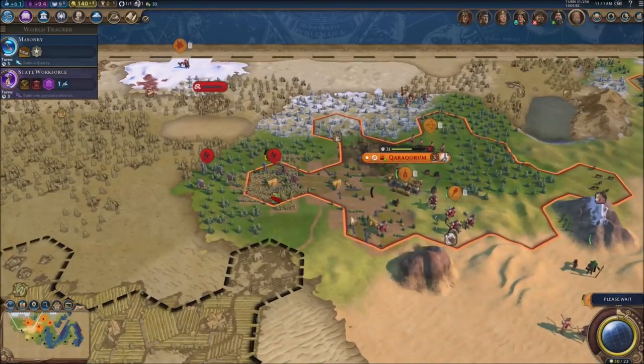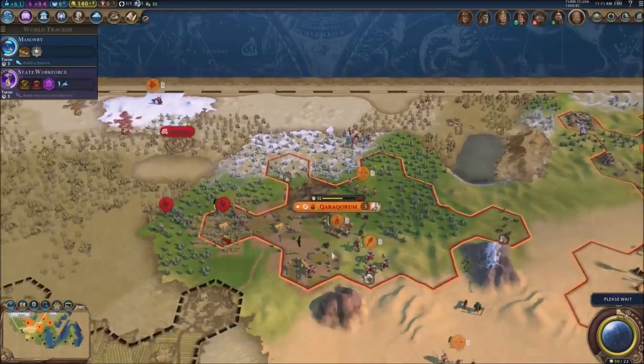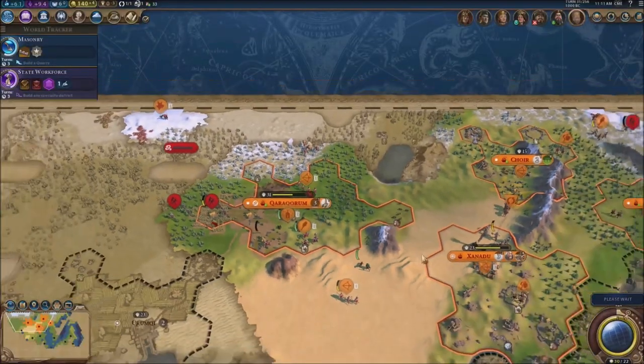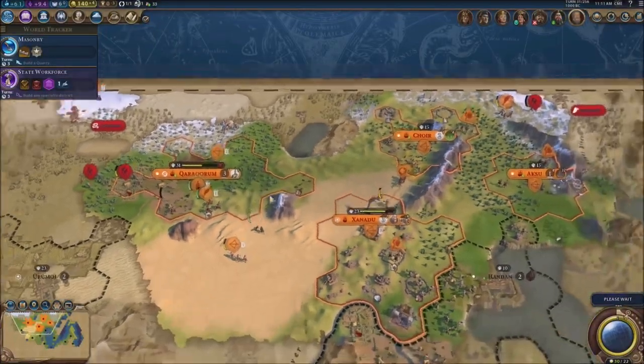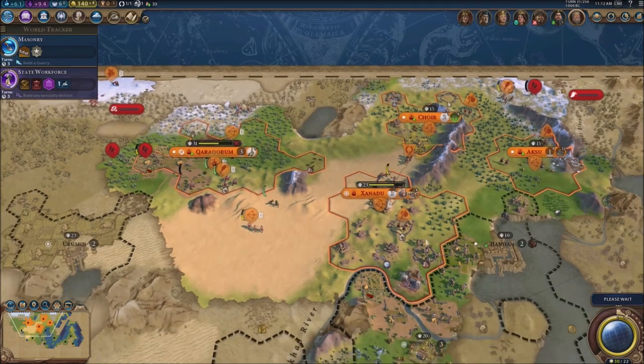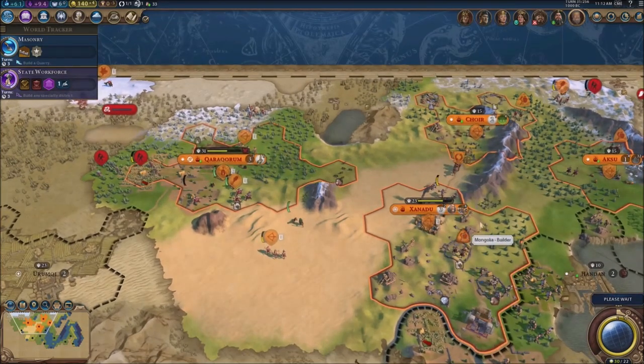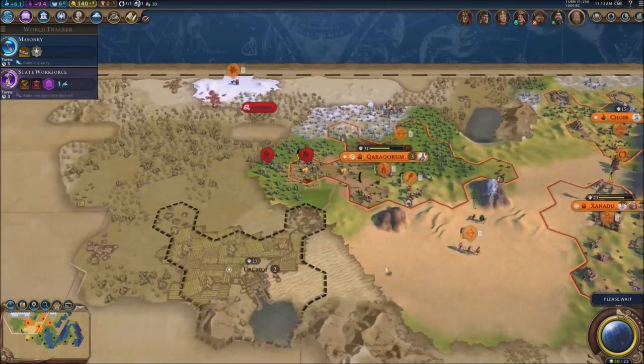So the capital we took is basically healing up right now. We're definitely gonna need a builder to send here and build a bunch of stuff. We've got one over Aksu, one over Cure, and one over Xan — we need a builder for each. I don't have anything to do in this city so I might just send that builder over here and do some things.